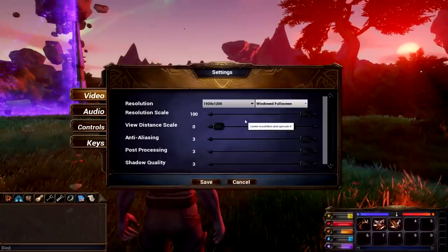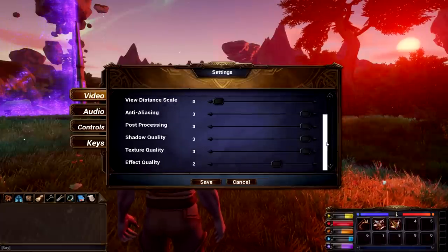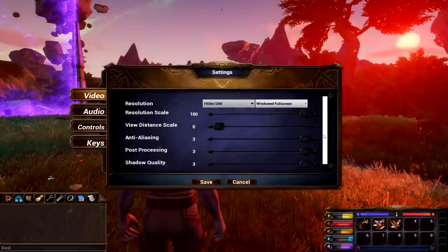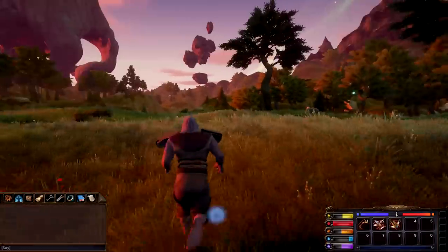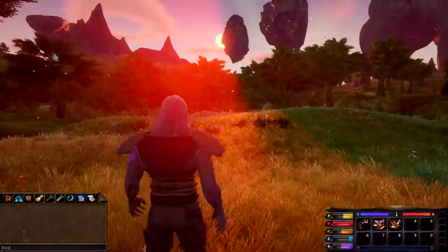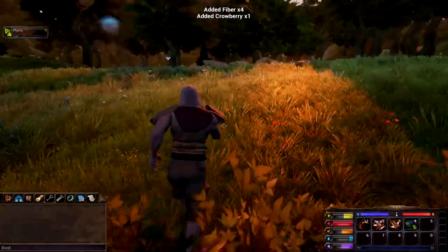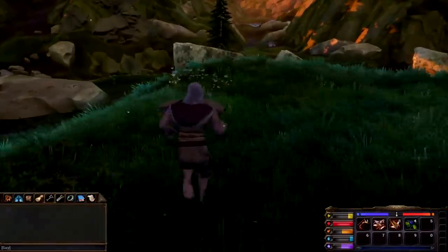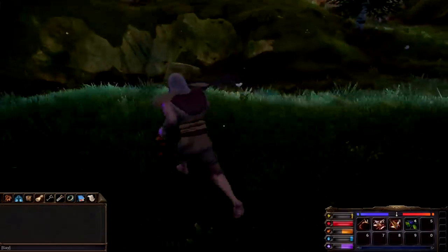Let me check the graphics settings real quick - effects quality, view distance scale. There's no real presets. Does M open up a map? There's no map - I don't know how to feel about that. Oh look, we're getting some fiber - it's pretty easy to pick. I thought it was gonna be E but we actually just click on the things. And is that... is that a demonic beaver? I'm just trying to find some water and not piss off everything in sight.